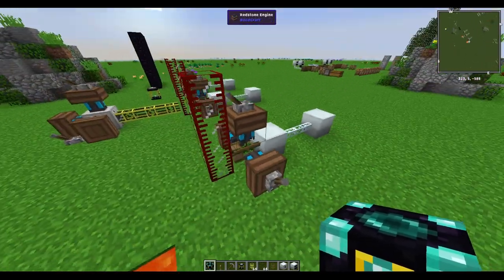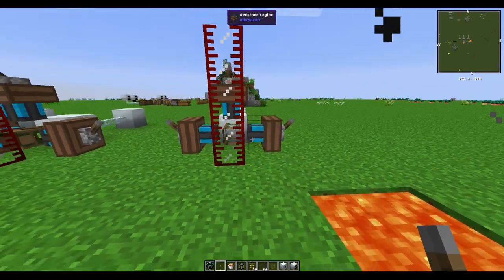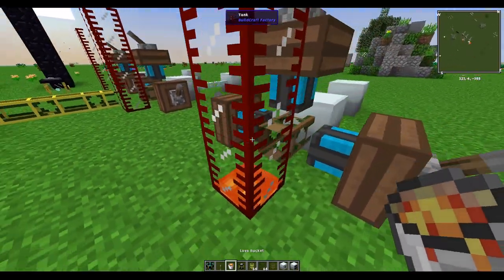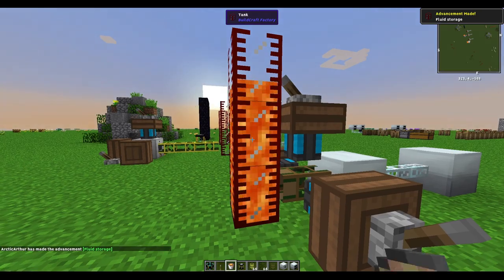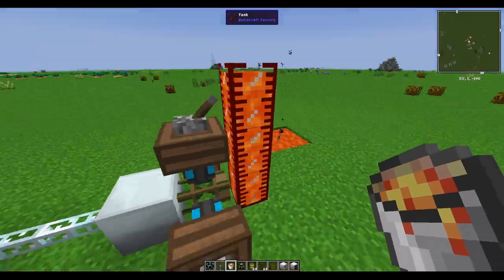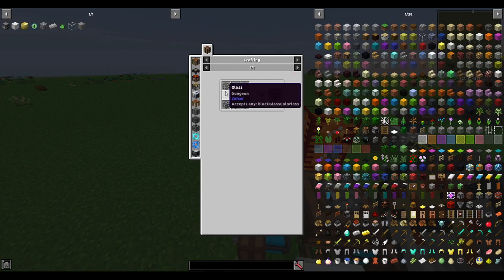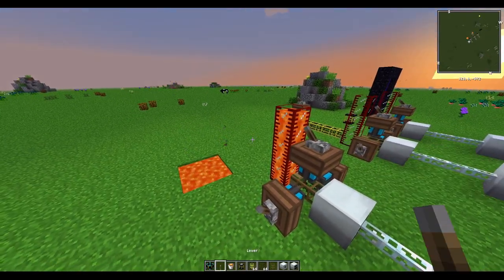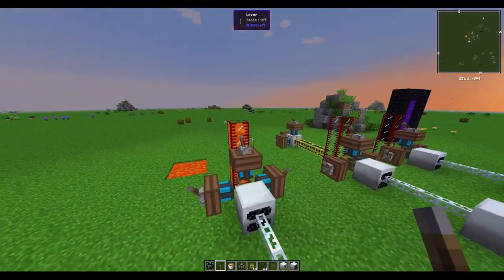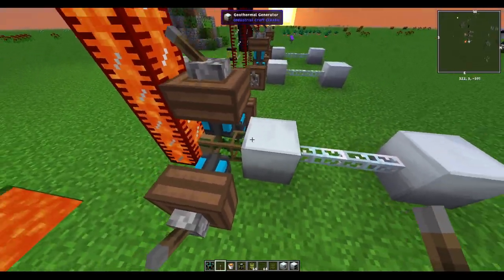One method — the more tedious way — is to get a bunch of lava and fill up tanks manually. Each line in the tank represents one bucket of lava, so you can easily have 20 buckets stored. To craft a tank, place eight glass in a circle like a chest pattern and you'll get one tank. Glass is easy to obtain if you find a desert.